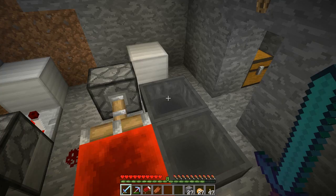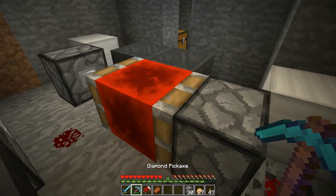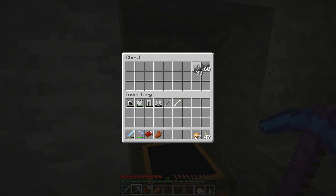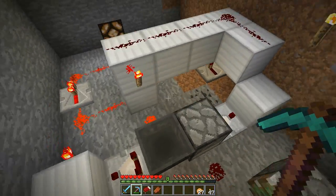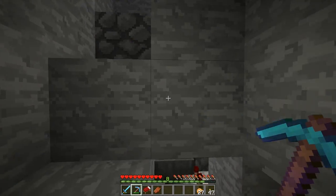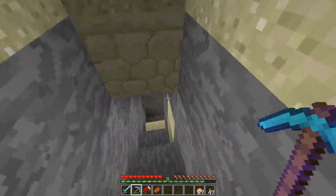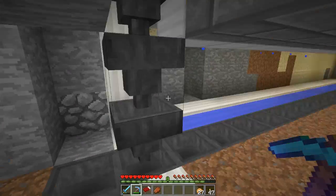I don't have it set up right now — I was just showing an example. It's supposed to be a stack of 64 in one hopper side. That allows for roughly 50 minutes for the villagers to plant their crops, then 50 minutes to grow. Every 50 minutes it goes through that cycle and all my farms harvest.